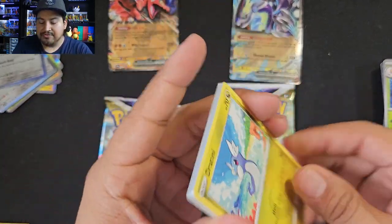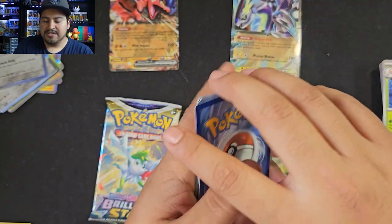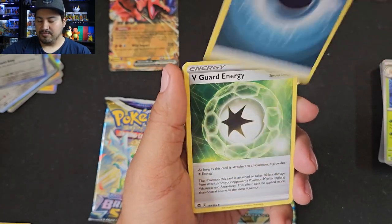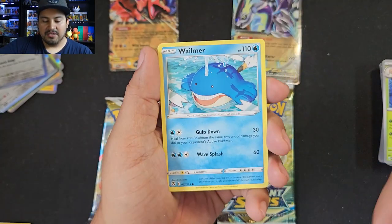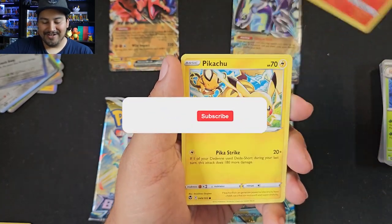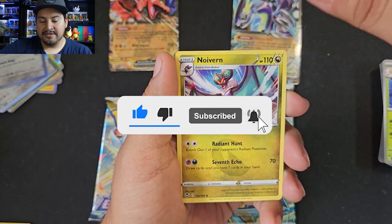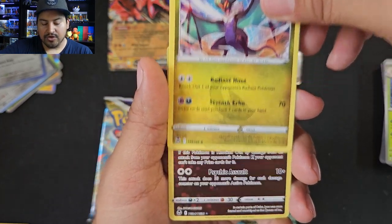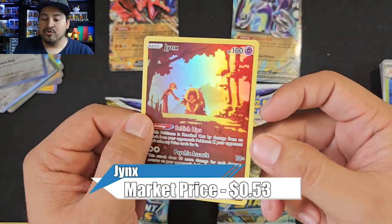Nothing in this one, but we might get a Trainer Gallery — now they're called Trainer Galleries in this set. One, two, three, four — put those in the front, card trick, let's see. We have Dark Energy, V-Guard Energy, Duosion, Regenerative Energy, Dratini, Wailmer, Clink, Growlithe, Pikachu, rare Noivern, and a Trainer Gallery — TG04, it's a Jynx! We got a Trainer Gallery. That's our first hit, and our only hit.